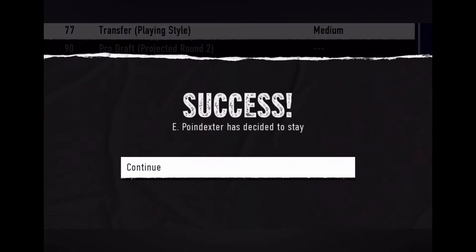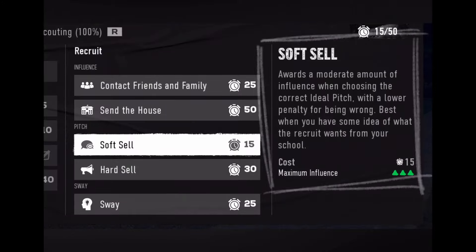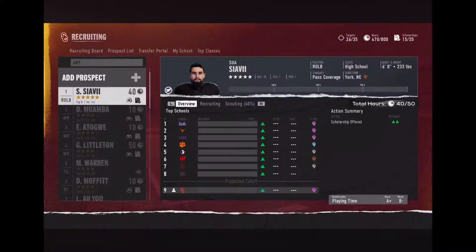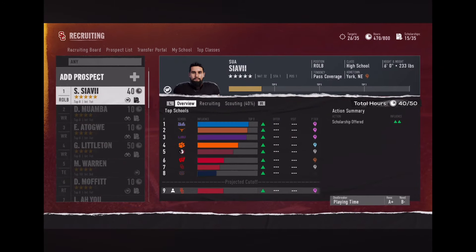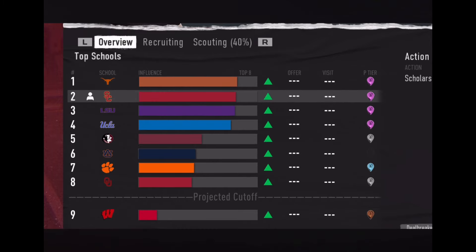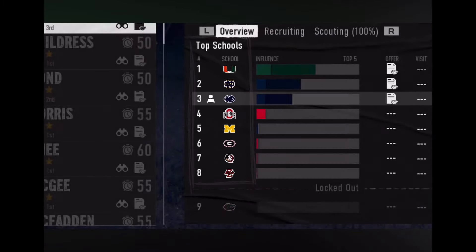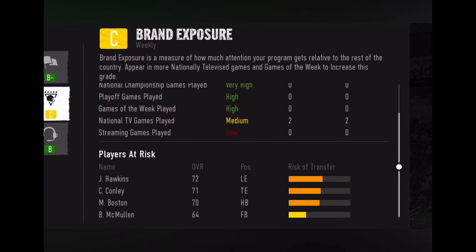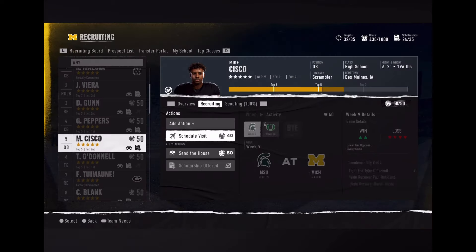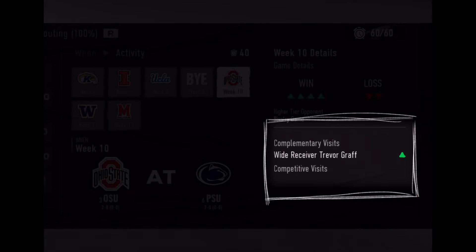Monitor at-risk players and get one last chance to convince your favorites to stay. Track your recruits as they narrow down their top schools — pitch a prospect to gain more interest and set up school visits when the timing is right. It's crucial to remain in their top 10, then eight, then five, to finally be part of their top three. As a recruit trims down to the top eight, you can attempt to increase your appeal and sway their opinion with planned visits.